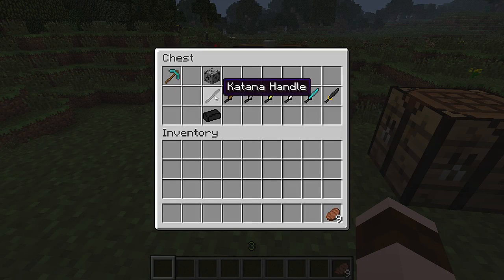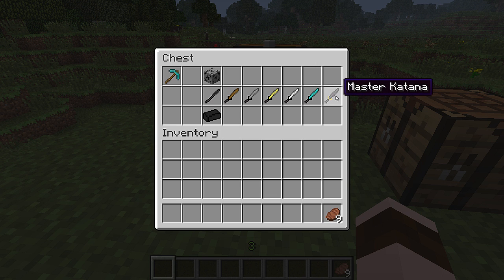You can use wood to make the sword, but the katana handle is used in all of the blades. So there's a wooden katana, a stone katana, gold, iron, diamond, and the master katana super blade. Very good.